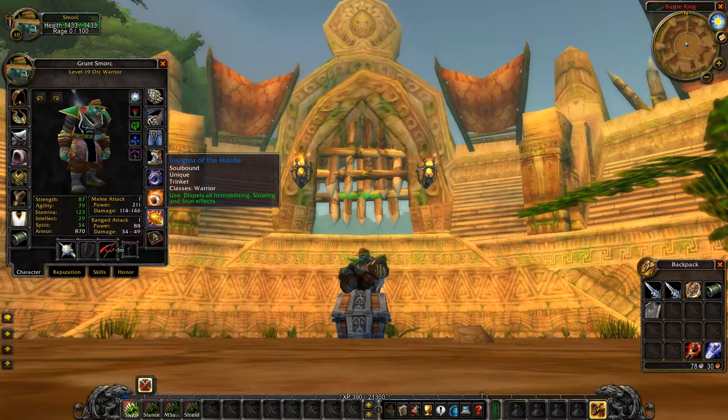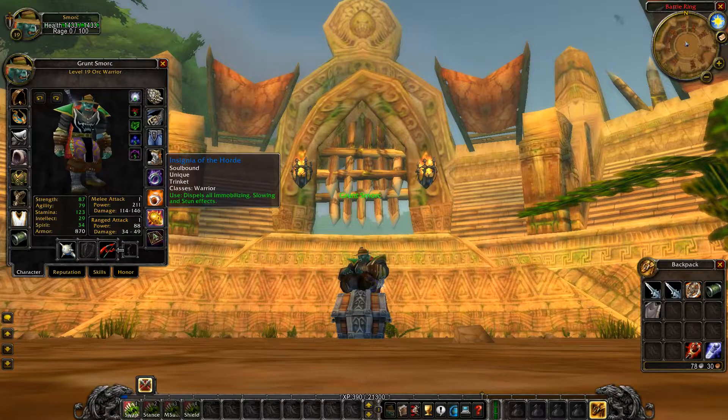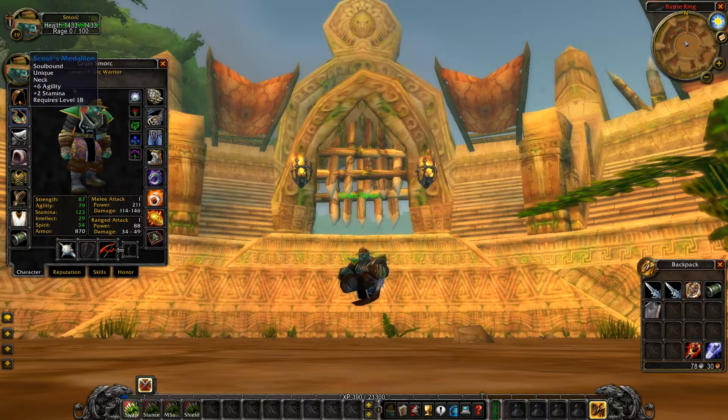Moving on to trinkets: the Insignia of the Horde — or Insignia of the Alliance if you're Alliance — every twink should have a trinket to get out of stuns and slowing effects. For the second trinket slot, the Arena Grandmaster is what you want. If you haven't been able to get a chest yet, the Minor Recombobulator from Engineering works as a placeholder. Phase Two is around the corner, so just make sure you're Grunt rank at about 2k rank points to obtain the necklace and PvP gear.